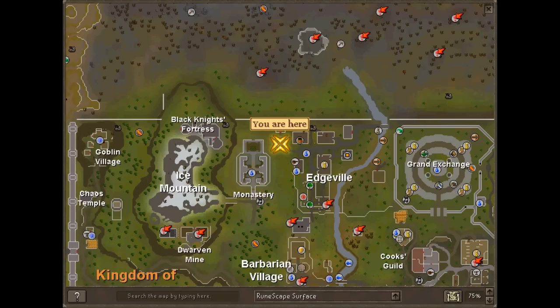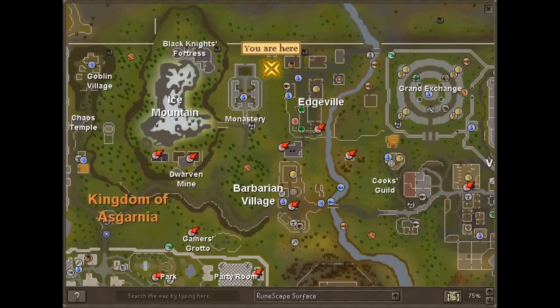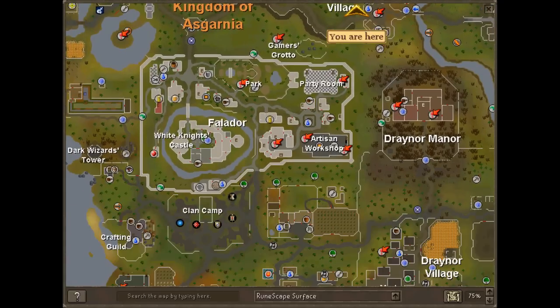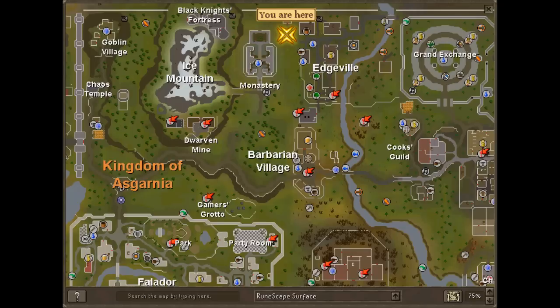So in Edgeville, obviously it's right here. In my opinion, it's the best one, because it's the hardest place to get to — really the longest place to travel to if you're walking. I guess you could take the canoe. But other places like Falador and stuff, you can use the Clan Vexillum teleport which is pretty close, and Port Sarim and stuff like that. So yeah, it's probably my favorite one.